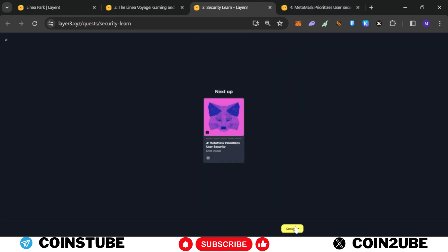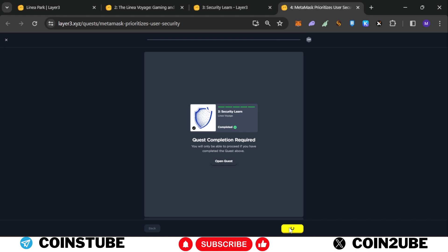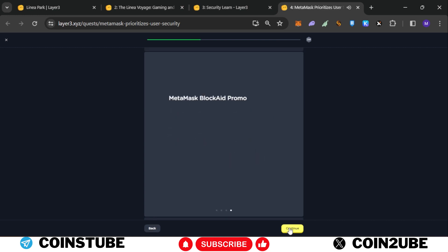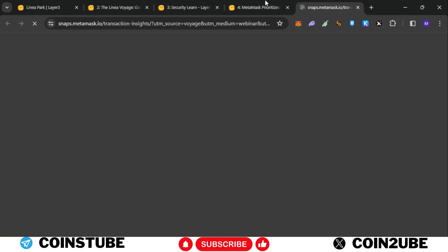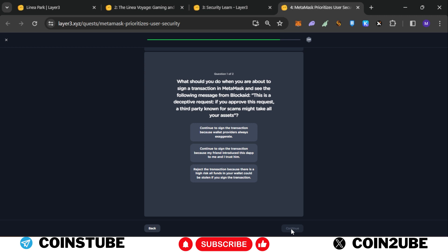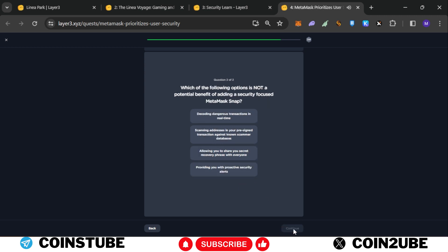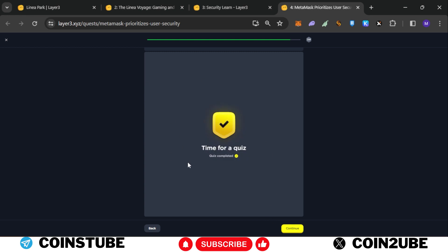Now for the fourth task, click on begin and continue through all the prompts. If you want to install security snaps you can, but it's not mandatory — just close that and click continue. For the quiz, there are two questions: the answer to question one is the last option and the answer to question two is the third option. All four tasks are now completed.